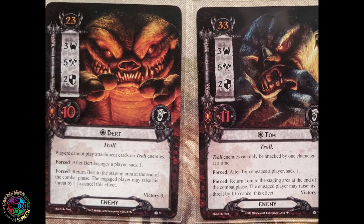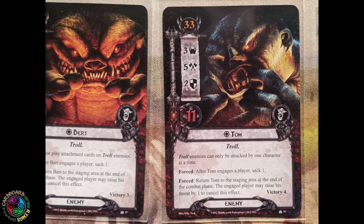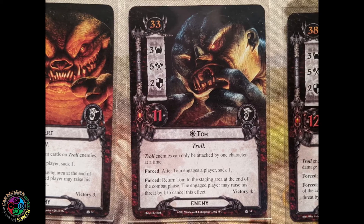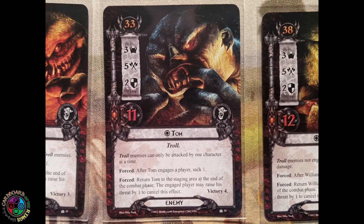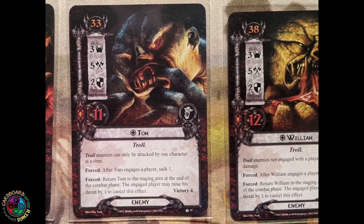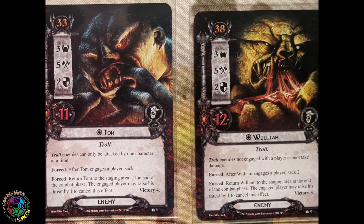We have our three trolls — straight out of Nightmares on Sesame Street. Bert has 23 engagement; players cannot play attachments on troll enemies. When he engages you, you have to sack one, and you have to raise your threat by one to keep him engaged. Tom — troll enemies can only be attacked by one character at a time; same sack one and raise threat by one when he engages. William — troll enemies won't engage a player who cannot take damage; sack two and raise threat by one when he engages. They all have a stat line of 3-5-2 with varying hit points. If I keep my threat under 33, I only have to worry about Bert.